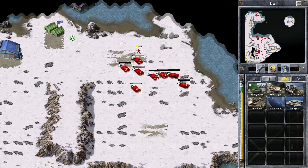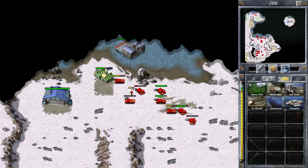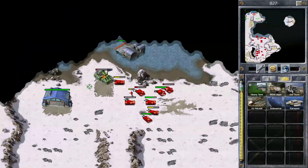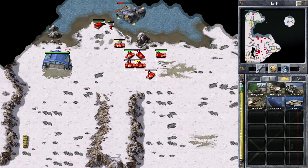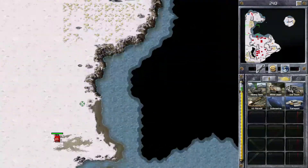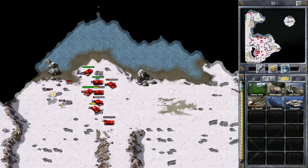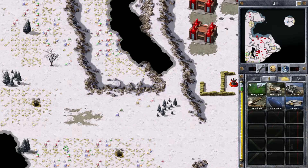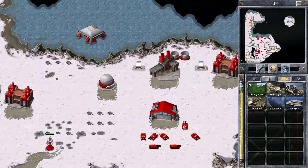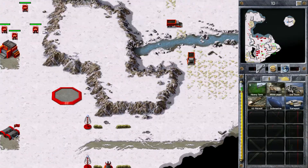Coming up next — more things getting blown up in our base. Another flame turret. By the looks of things we've lost a teler as well. Still got a huge draw on our power — we lost an advanced power plant at some point. It's getting tight. We need to go and get the saboteur. Have I lost my harvesters? No, they're just travelling really far now. Any gem fields nearby? Not really.